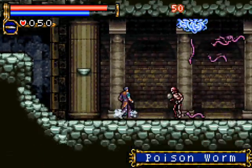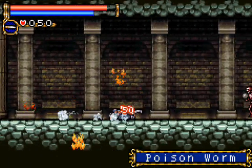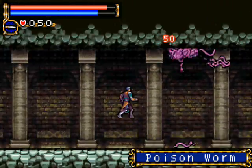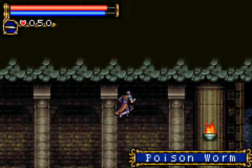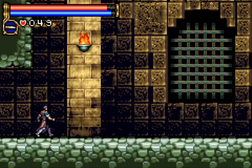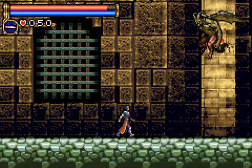We got our first sub-weapon here as well — a lot of new things the game is throwing at you right at the beginning, tutorial-style, which is good; it's nice to get this kind of stuff out of the way. You use the sub-weapon by pushing up and attack. The knife is pretty crappy though, so I don't expect to be using it very often.